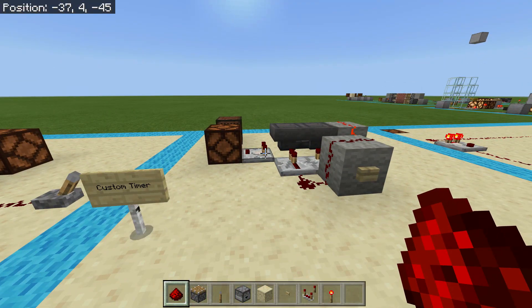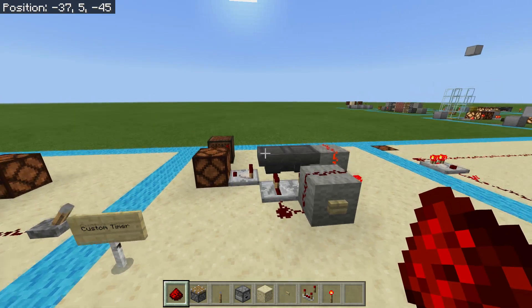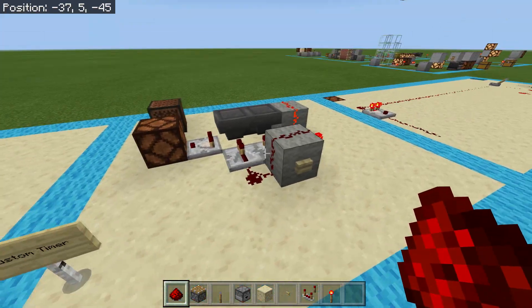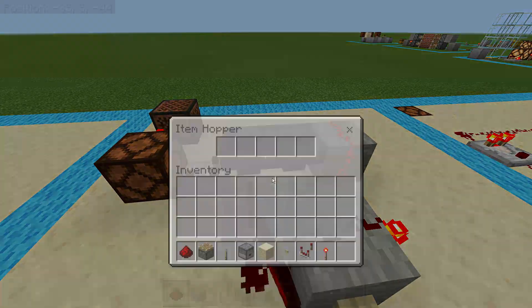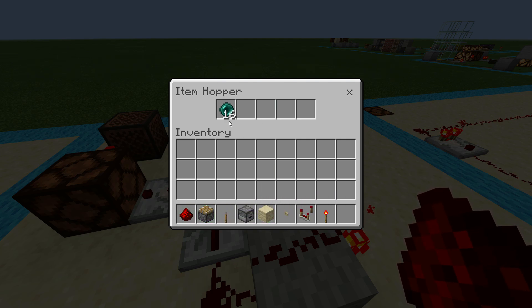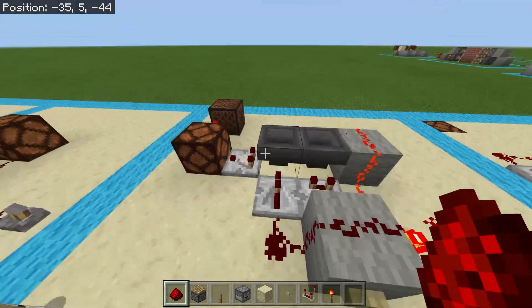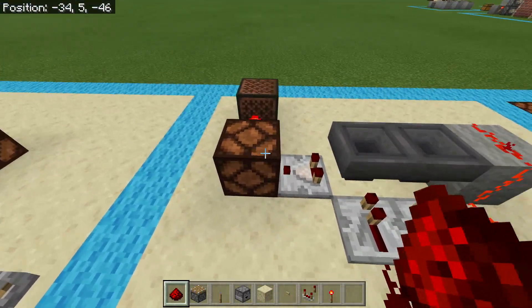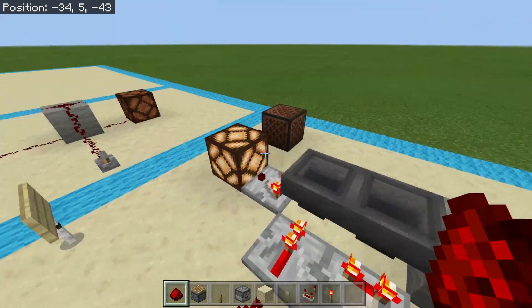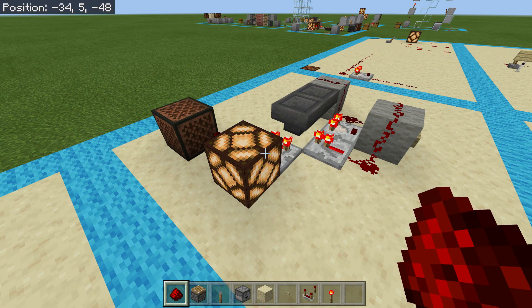And lastly we have a custom timer. A custom timer is necessary for being able to turn things on or off with a delay, and with this one you can add as much time as you want. Simply place the appropriate amount of items into the hopper and that will determine the amount of time it takes for your circuit to turn on or off. In this case I have a delay that will keep this lamp illuminated.